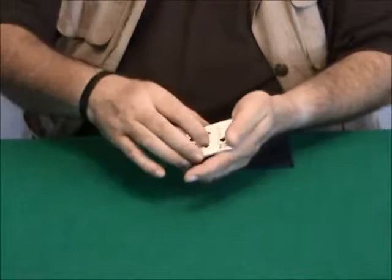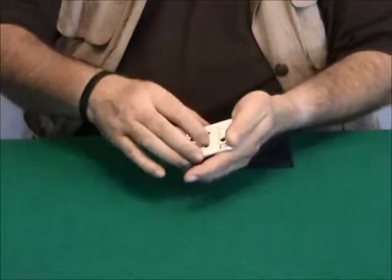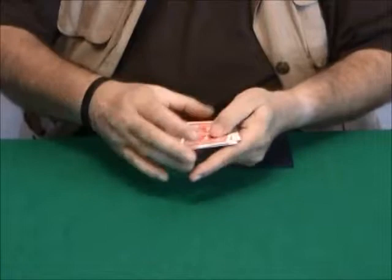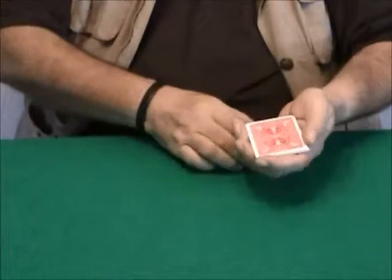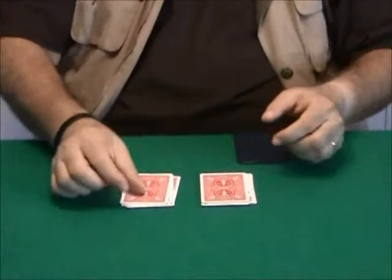He flips two cards over, cuts the packet, and he can do this as long as he wants. Two cards in a block, like there were only one, like this. And he cuts the packet after each flip. He can do this as long as he wants. Then he deals the packet into two piles like this, and you ask him to flip one of these packets on top of the other.